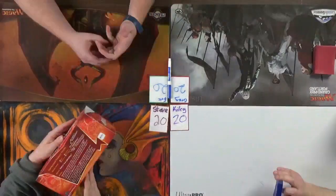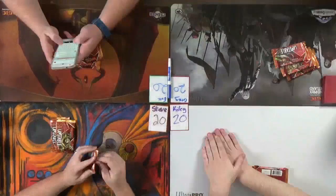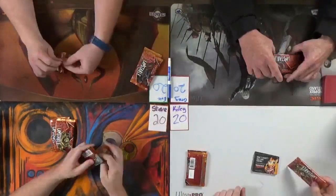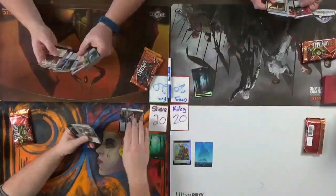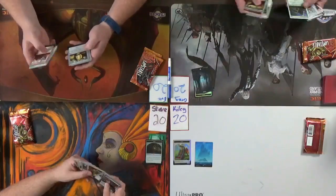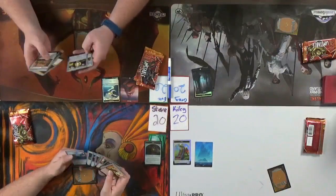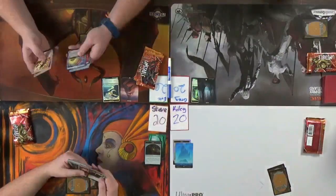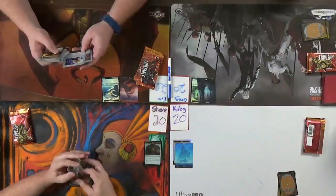Hey there fellow Planeswalkers, it's the crew again. We're ready to do our Unstable Draft. After the draft we're actually going to do a Sealed as well, so that should be a lot of fun. We've got a regular crew here: Steve, me, Eric, Greg, and Kylie. Lauren couldn't join us this time. We're going to break into these boxes, start drafting - you'll see that on sped-up footage - and then we'll chat about what we drafted, as usual.